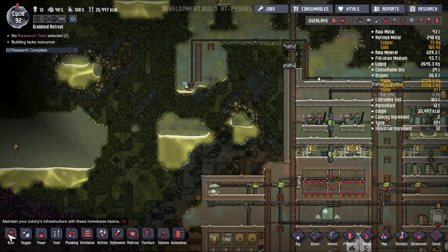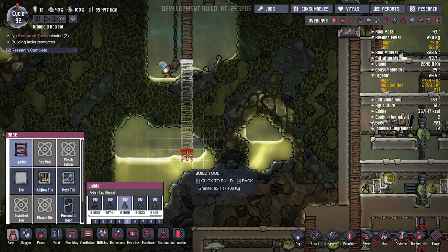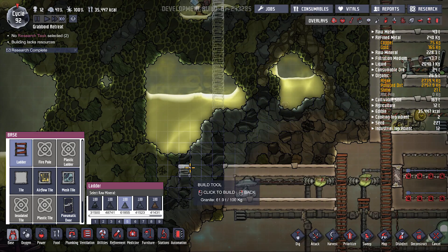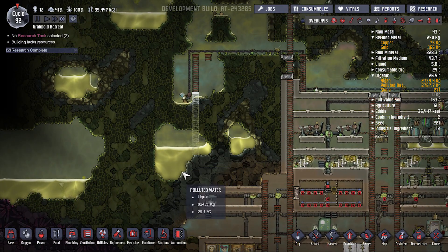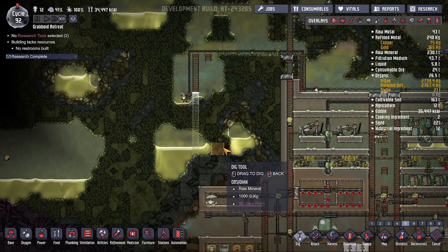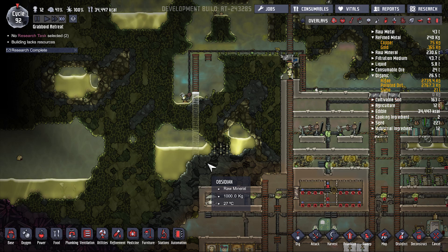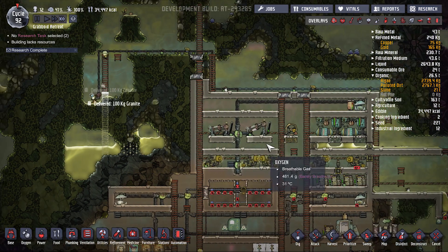How is this doing? It's almost done. When you guys are done over there, you can build down into this, and then we'll just continue the line down. Then dig this out. You're cold — probably because you're passing through hydrogen.